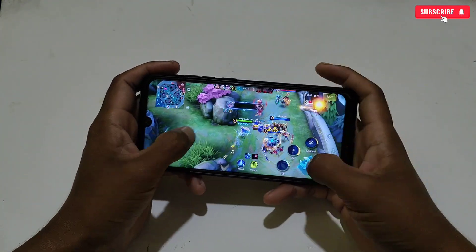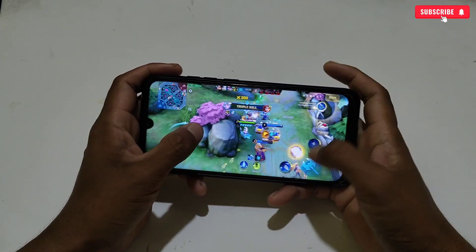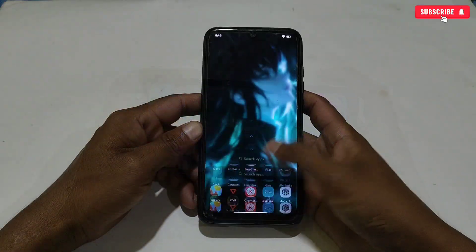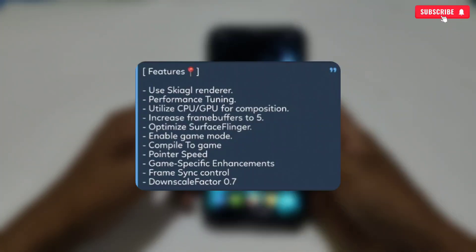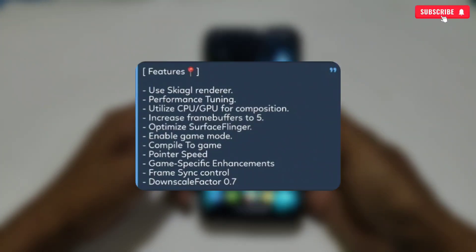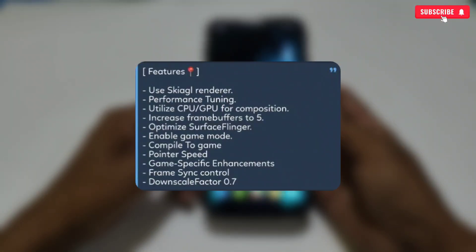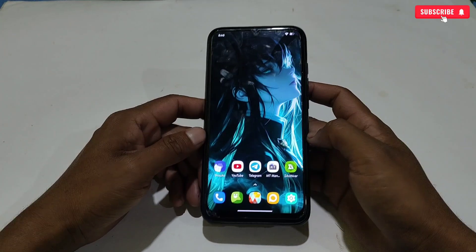This app has added more powerful and legit tweaks to boost gaming performance. The features include: SQR render performance tuning, CPU and GPU composition increase, frame buffer optimization, Surface Flinger optimization for better frame rate, enable game mode, boost pointer speed, frame rate synchronization control, and many more.